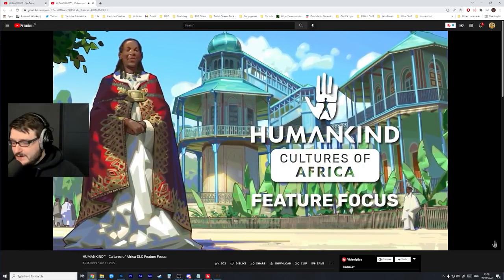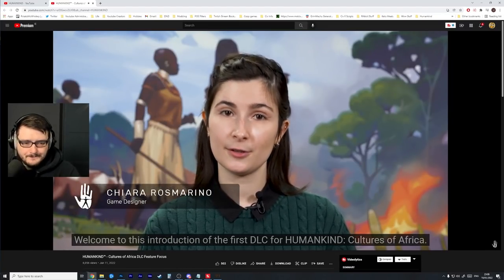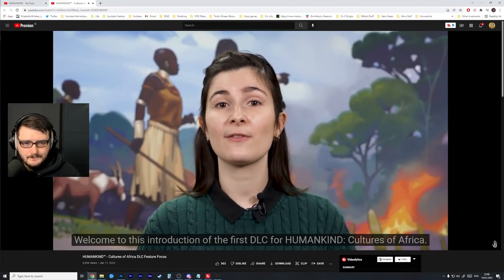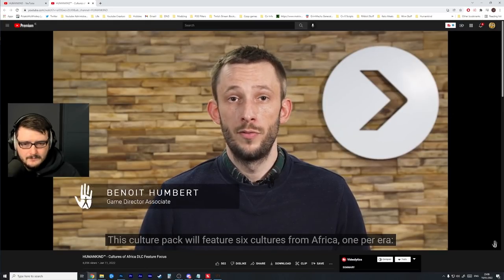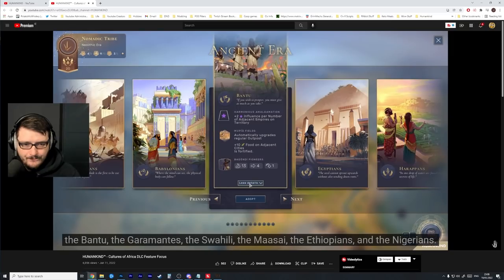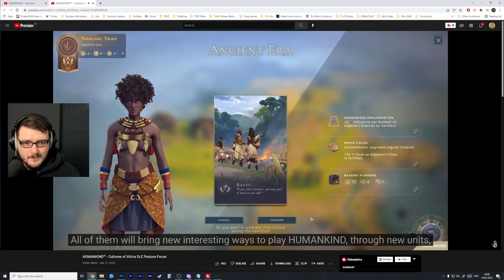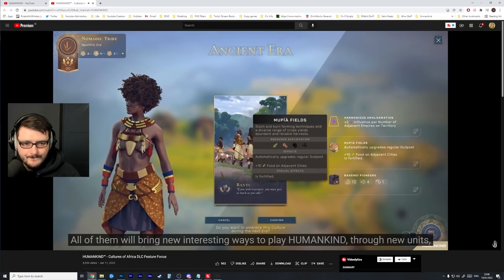Humankind Cultures of Africa feature focus: welcome to this introduction of the first DLC for Humankind. This culture pack will feature six cultures from Africa, one per era — the Bantu, the Garamantes, the Swahili, the Maasai, the Ethiopians, and the Nigerians. All of them will bring new interesting ways to play Humankind.